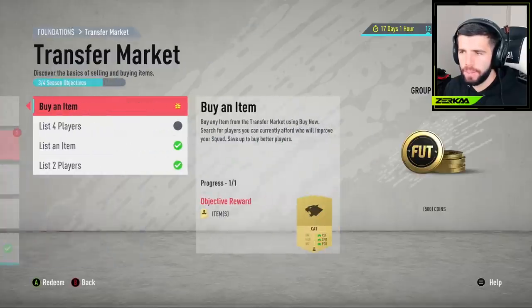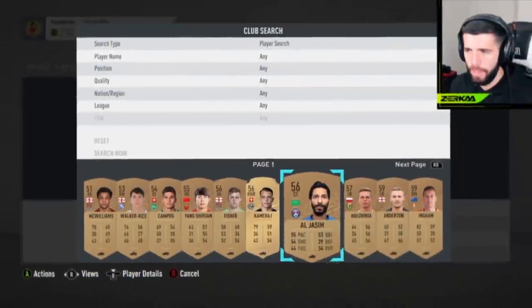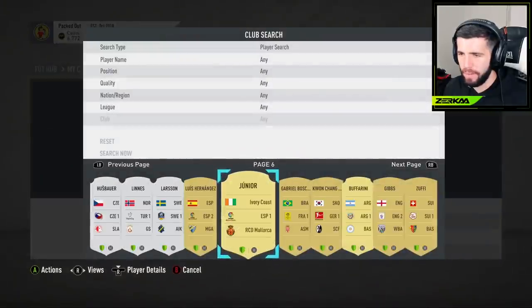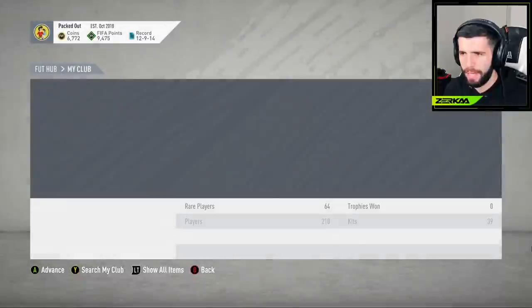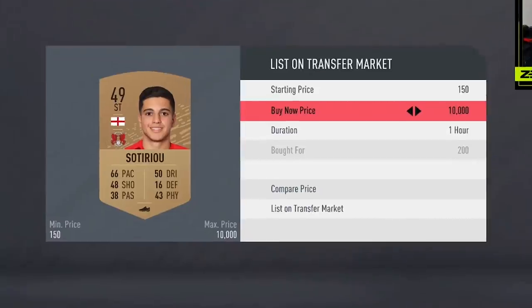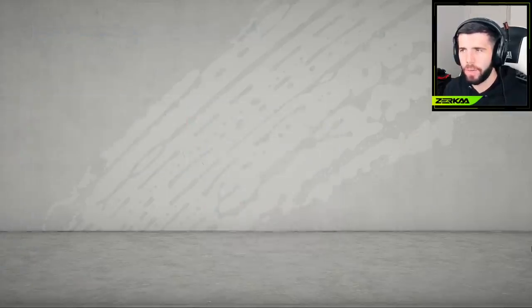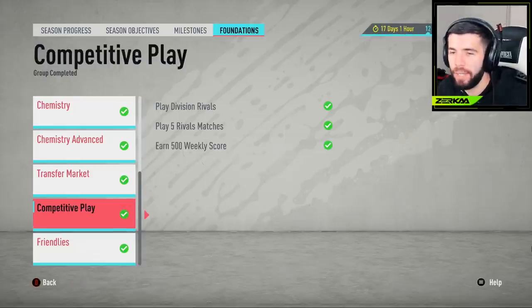Got some foundations done here. Buy an item - get 500 coins and the cat chemistry style, which is good for goalkeepers. I need to list one more player to get 250 coins and an extra 500 coins. I'm going to get my lowest rated tradable player. None of them are tradable, so I have to buy a player and then list him. I buy one, assign him, and list on the market at a buy now price of 200. I claim 500 coins - 750 coins done. Even though I lost coins on the transaction, I actually made coins overall.